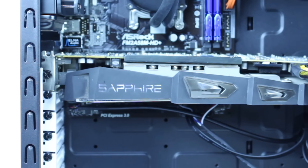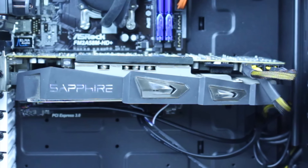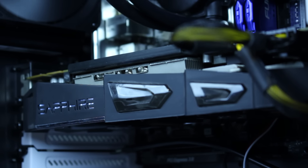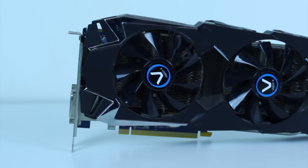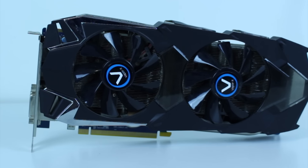For the final component of this build, we needed a good graphics card. And boy, do we have one today. I went with the Sapphire Radeon HD 7950 VaporX Edition. This card has 3GB of VRAM, which should certainly be able to handle almost anything we can throw at it. And for less than $100, it's one of the best cards out there for price to performance.